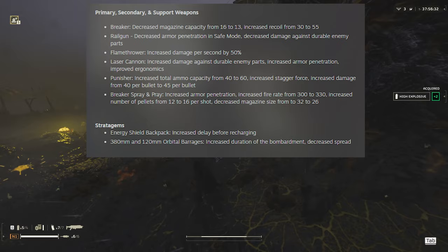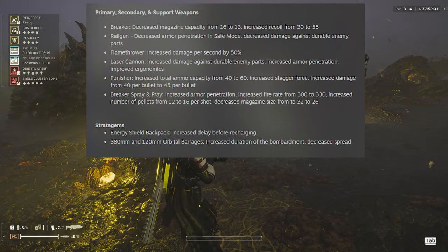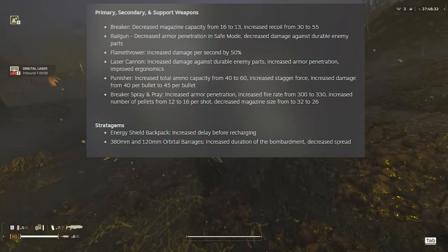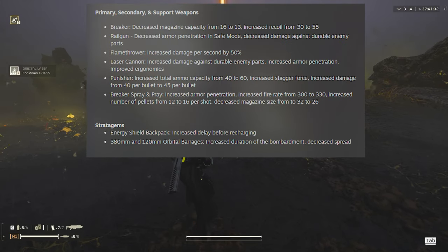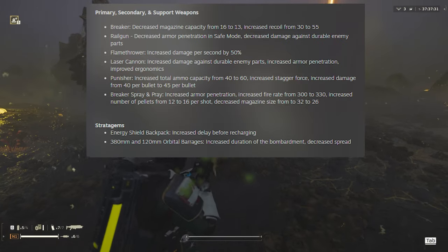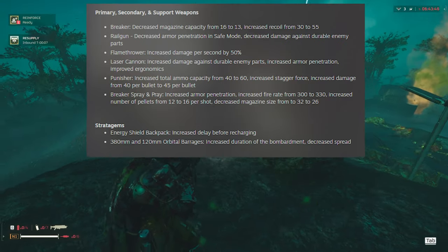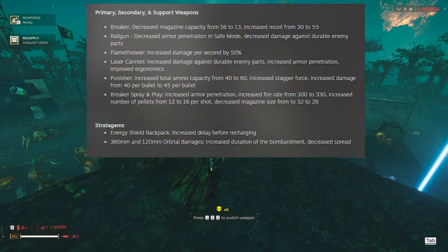Next up, we have a lot of balancing changes to weapons and stratagems. First, the Breaker - everyone's favorite weapon. They decreased the magazine capacity from 16 to 13, and increased the recoil from 30 to 55. I think this nerf was a little bit less than I expected - I thought they were going to reduce damage. I didn't notice much of a difference when using this weapon in the eradicate mission.